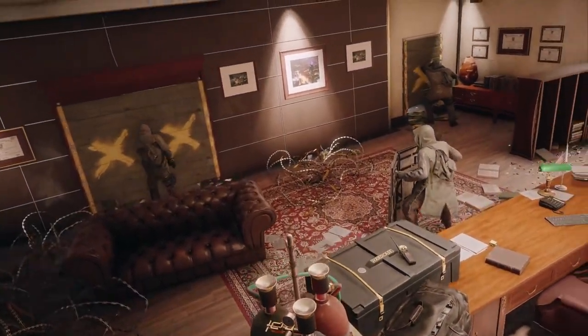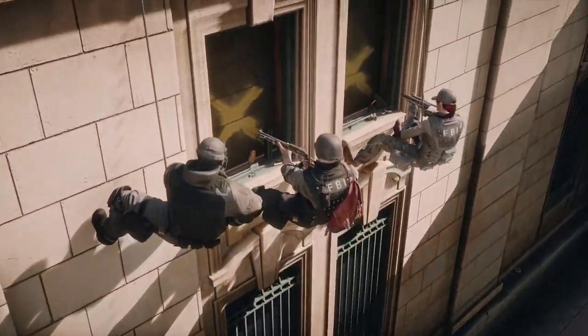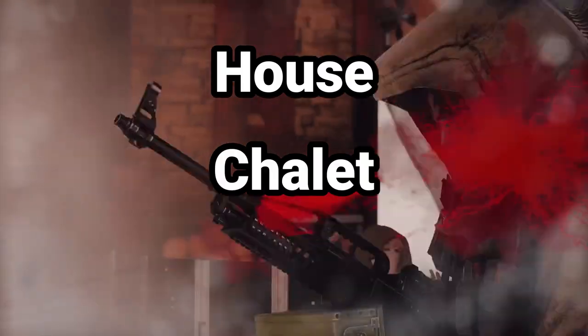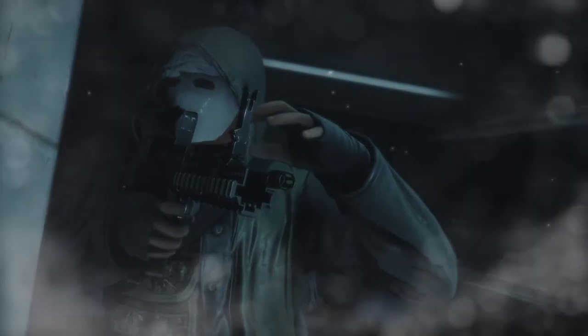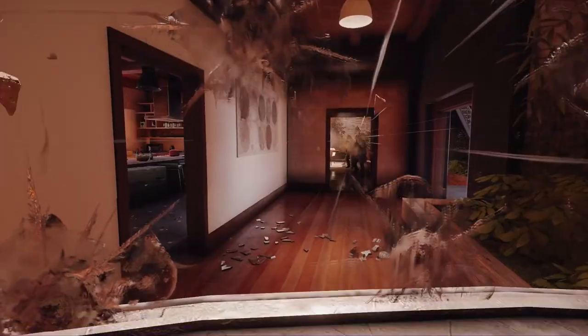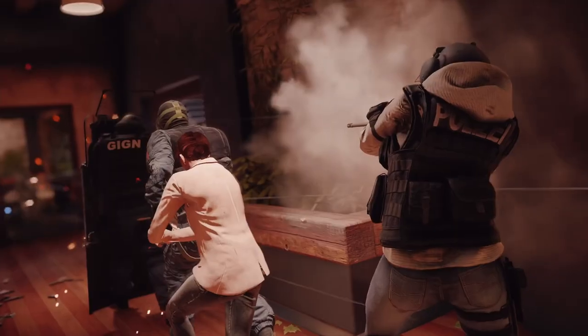What's up guys and welcome to Boundary Break, a new series I'm going to be creating to show you an exclusive look around the outsides of your favourite maps in Rainbow Six Siege. Today we're going to be covering three maps that I've chosen myself: House, Chalet, and Oregon. If you have any suggestions for maps you want to see in future videos, let me know in the comments. Make sure you leave a like and subscribe if you are new, and without further ado, let's get into it.